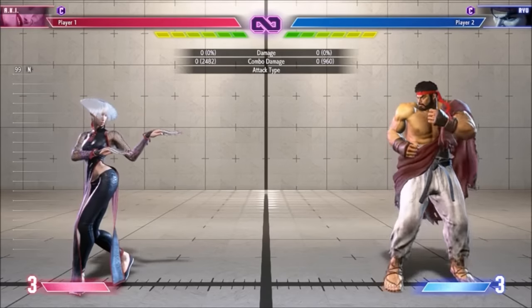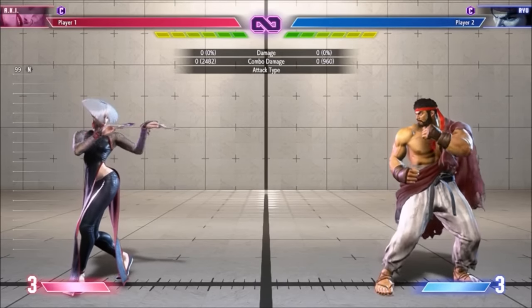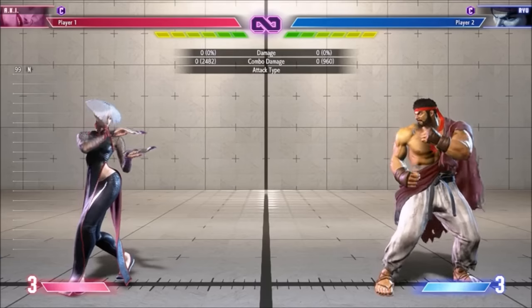You can cancel Crouch Hard Kick into supers, and because it knocks down naturally, a punish counter isn't needed. It can be picky going into super 1, but super 2 and 3 are surprisingly reliable.